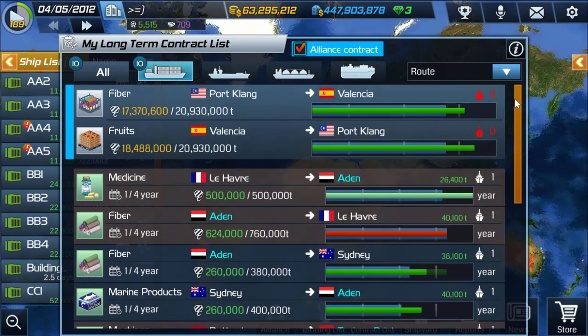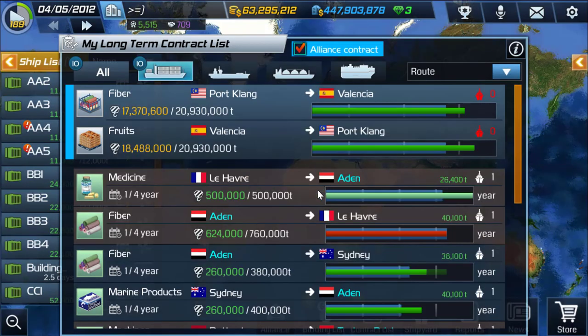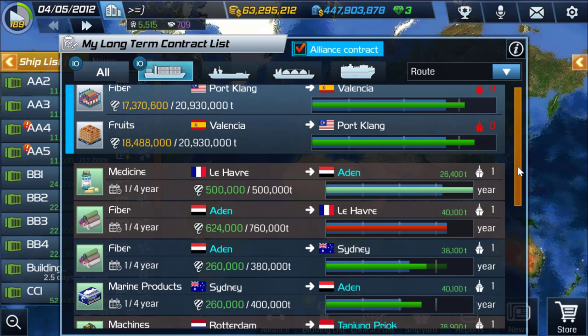The basic thing when you want to do regular operations is you want them to be two-ways. Don't just apply to one direction — for example, I have a two-way contract from a port in France to Aden, and from Aden back to France. That way you make your contracts profitable, because if you only go one way, your ship comes back empty and you lose a lot on fuel and gas expenses.